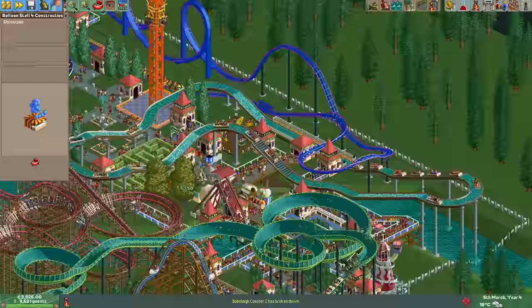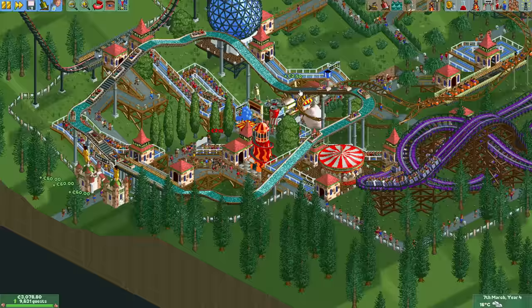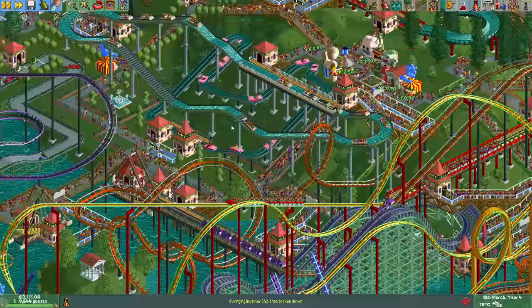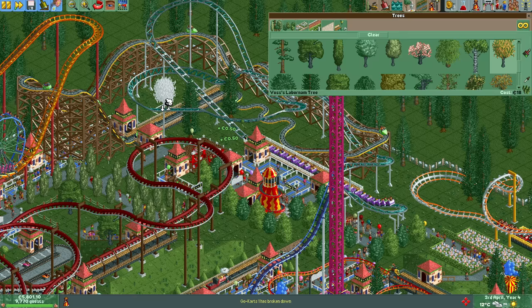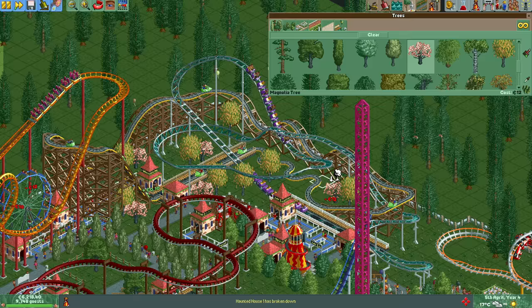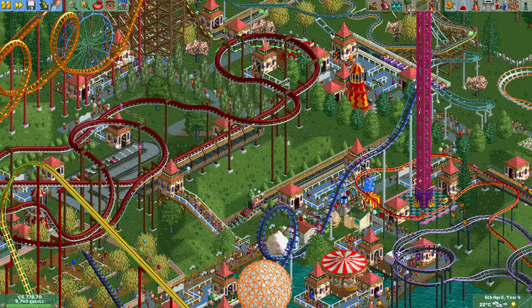A few months ago I started researching stalls so that we could unlock the balloon stall, and the time has now come to build a whole lot of them all over the park. They're all set to sell random colors, which is a great option if you want a colorful park but can't be bothered setting the colors manually. I actually had the idea to do a lot of scenery work in the fourth year and started placing some trees in a corner of the park, but trees aren't that cheap and we don't have a lot of money. Guest generation is slower compared to the first year and we need a lot more staff now, so we have less income and more expenses.